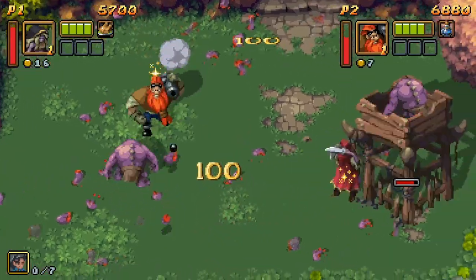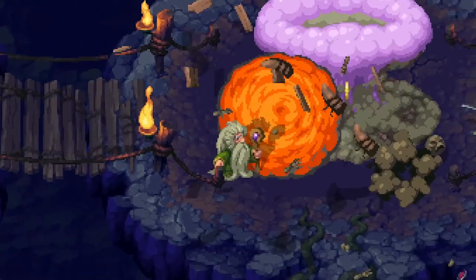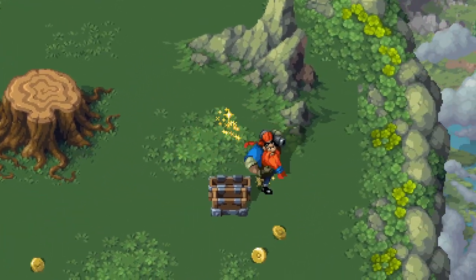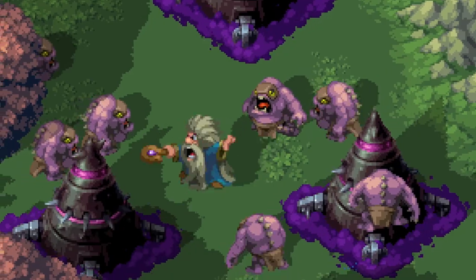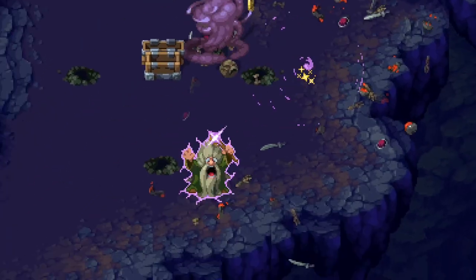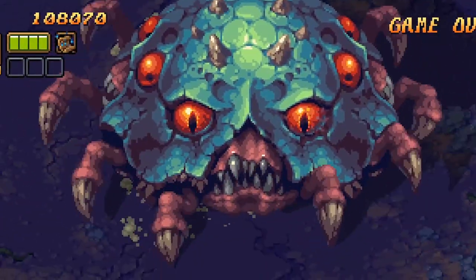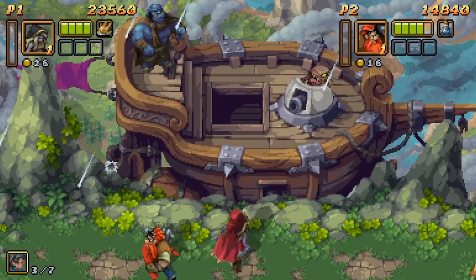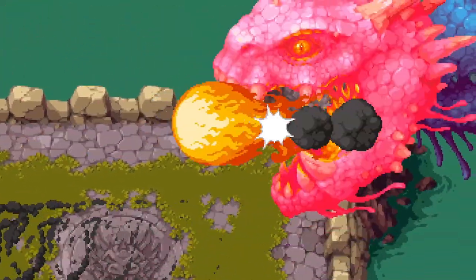If Eldred is once again terrorizing the land, confront her once and for all and return peace to this world. Discover weapons, items, and artifacts to aid you in your quest as you power up your might along the way, rescuing anyone helplessly caught in the sorceress's chaos. Darkness draws ever closer in the war against evil and sorcery — will you show courage and fight, or will you fall?